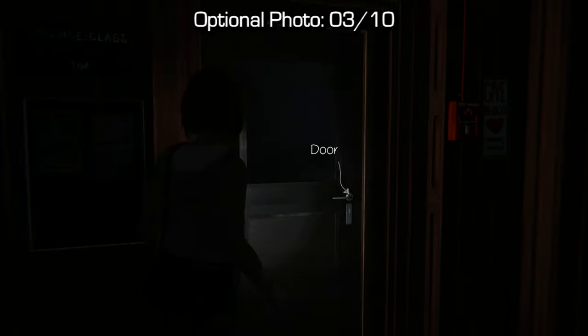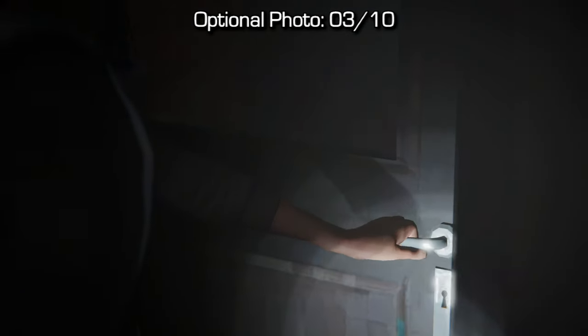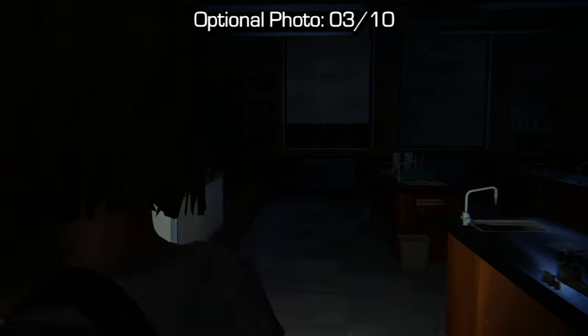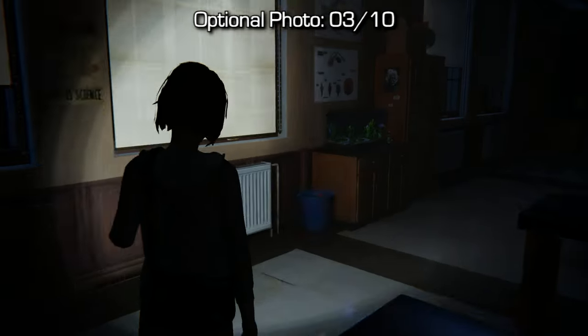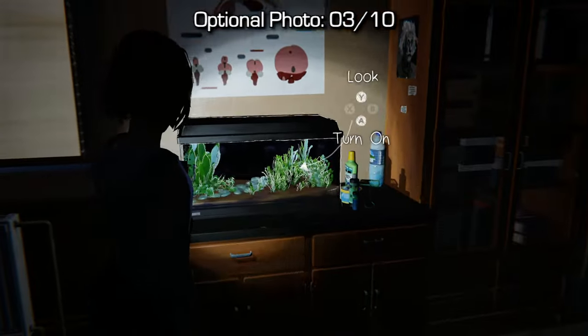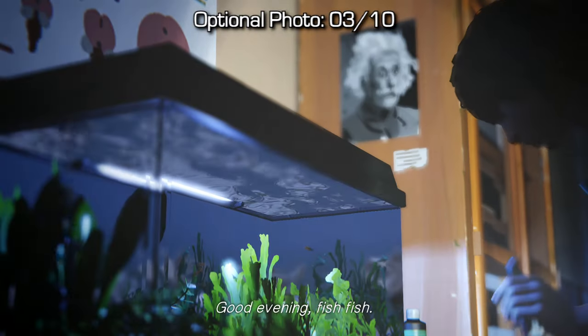For number 3, walk forward and you'll find a fish tank along the far wall from where we enter. What you're going to need to do is turn the light on and then snap a photo of that fish tank.